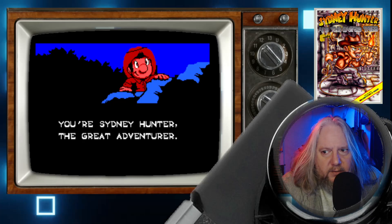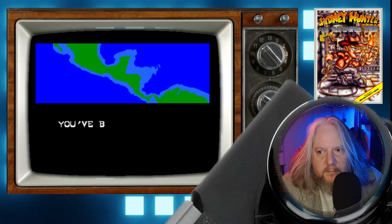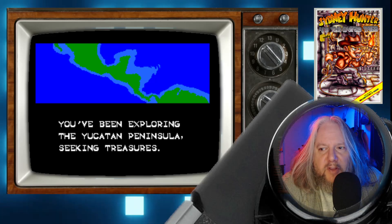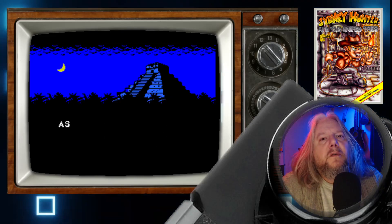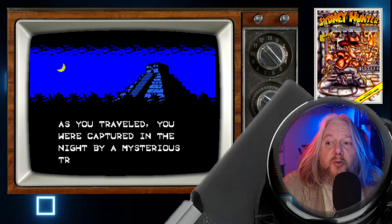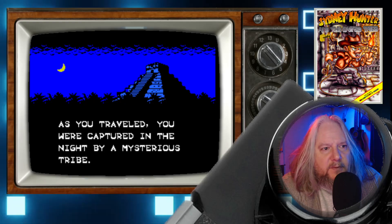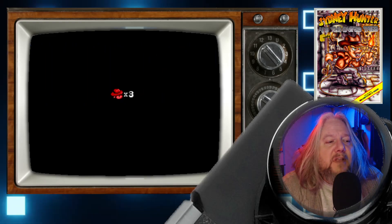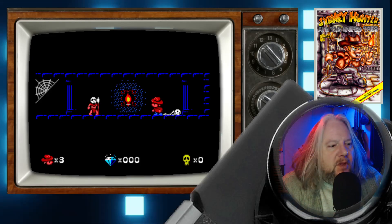You're Sydney Hunter, the great adventurer. You've been exploring the Yucatan Peninsula seeking treasures. As you traveled, you were captured in the night by a mysterious tribe. Although they claimed to — I missed that part, so I'll move on.